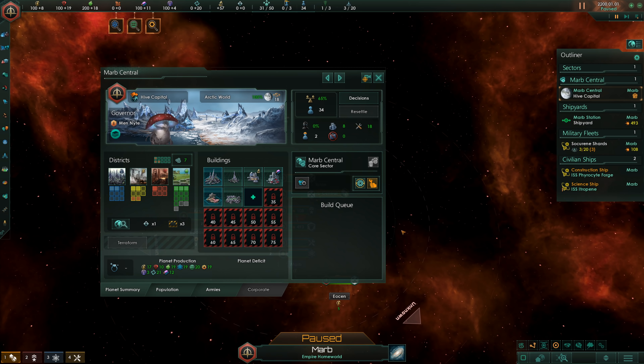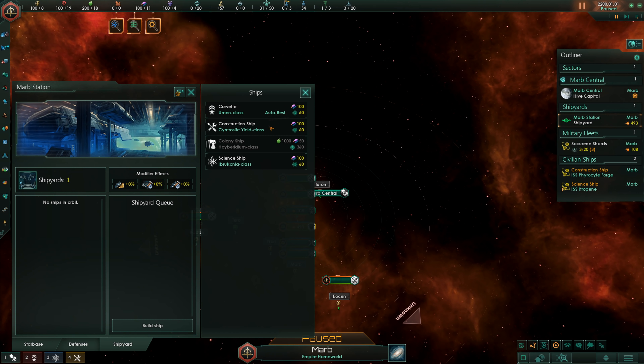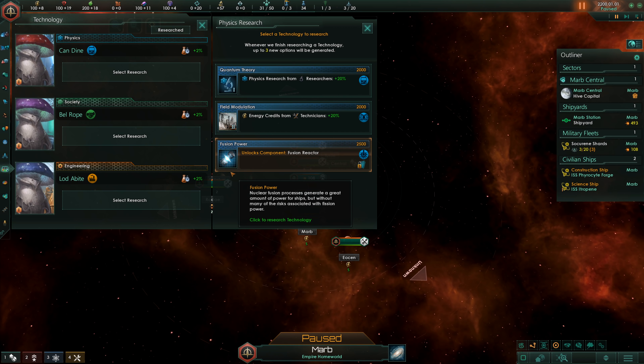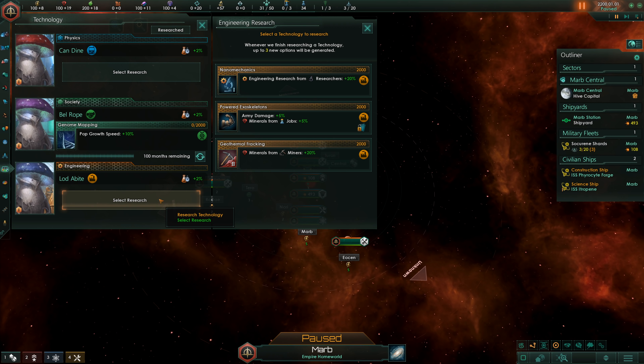That is still quite significant. However, it will cost me 1000 to actually build a colony ship — normally it would cost 500 without the Tree of Life origin. So let's pick some research right away. Maybe we can get some more growth speed — yes, we can. Let's get that right away.